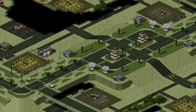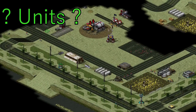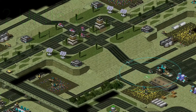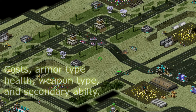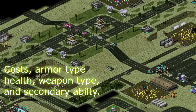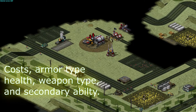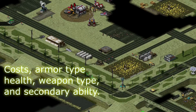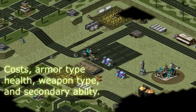So, what do I mean when I say I'm going to cover units? Units are just stuff on the field, right? Well, there are five characteristics to note about each unit deployed on the field: cost, armor type, health, weapon type, and secondary abilities. Learning about these characteristics allows you, commander, to come up with a better battle plan. Cost is the credit required to build a unit — pretty self-explanatory.